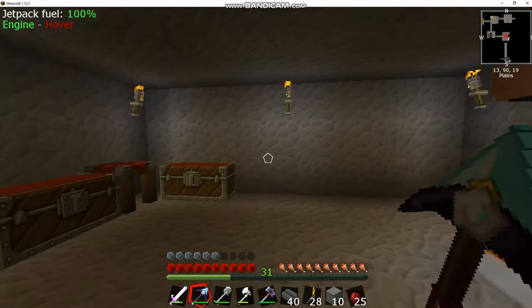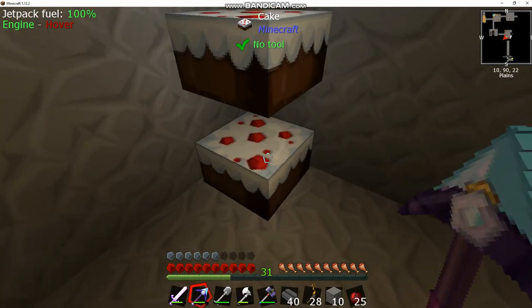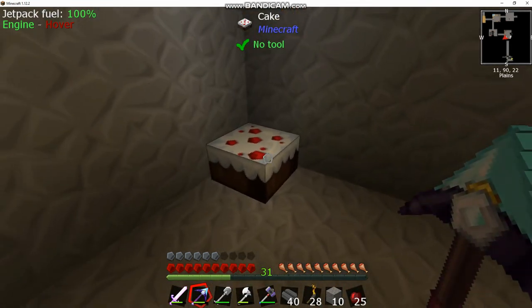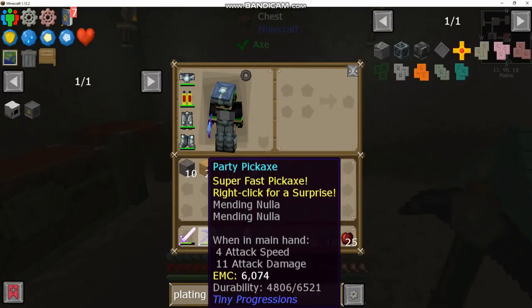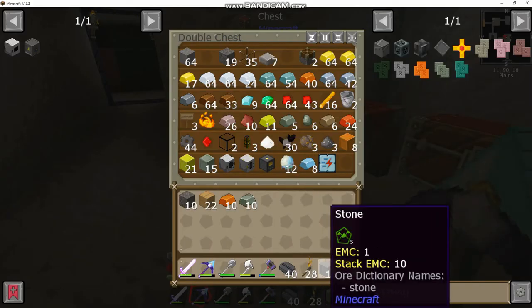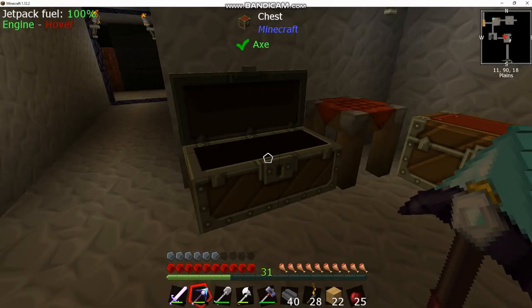I just wanted to show that off because it's something in this pack that can be very good. The other cool thing: if you right-click it, it will drop a cake for you — so if you're mining and get hungry you can drop a cake and eat up. That does take a chunk of durability though, so keep that in mind. You might end up breaking your pickaxe if you use that too often, but worth mentioning.